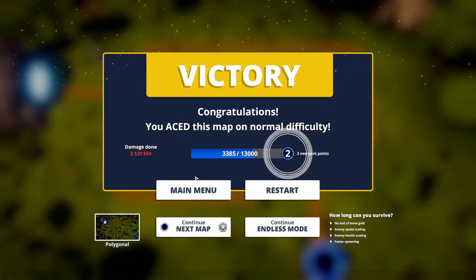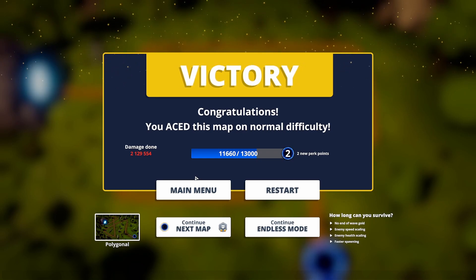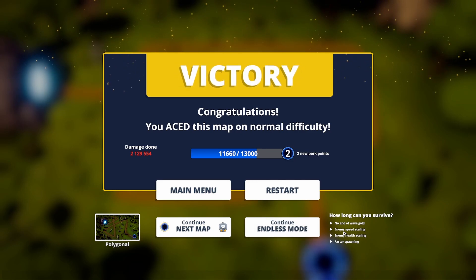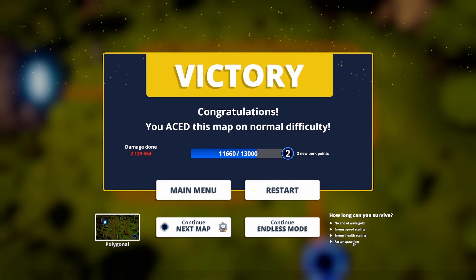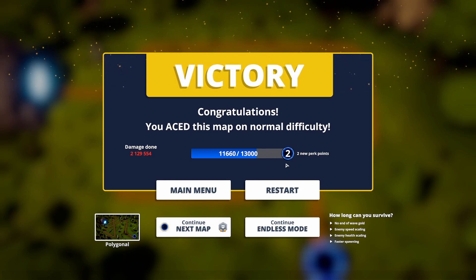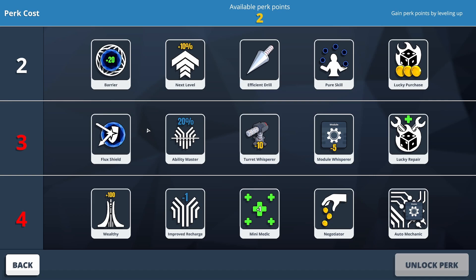Haste this map on normal difficulty! I'm actually surprised I didn't take any damage at all there, but I am quite happy with that. So you can continue in endless mode — no end of wave gold, with enemy speed scaling, enemy health scaling, and faster spawning. Or you can go straight on to the next map. I've got two new perk points and I need to find out where to spend those. In the perks menu — yes, there it is.